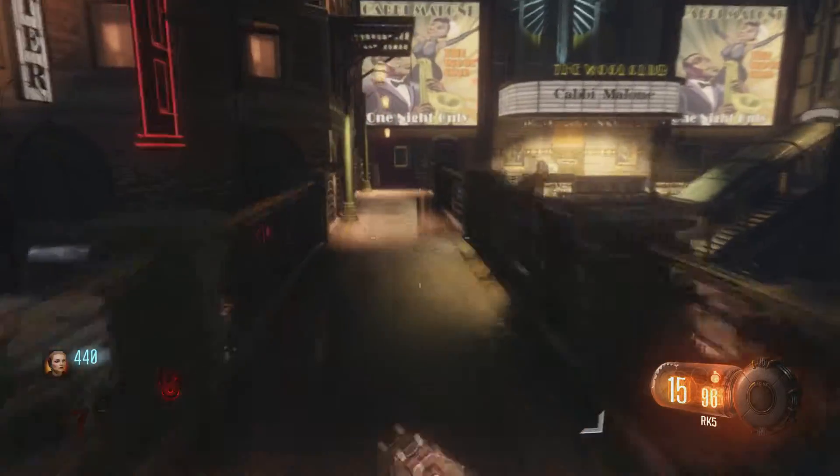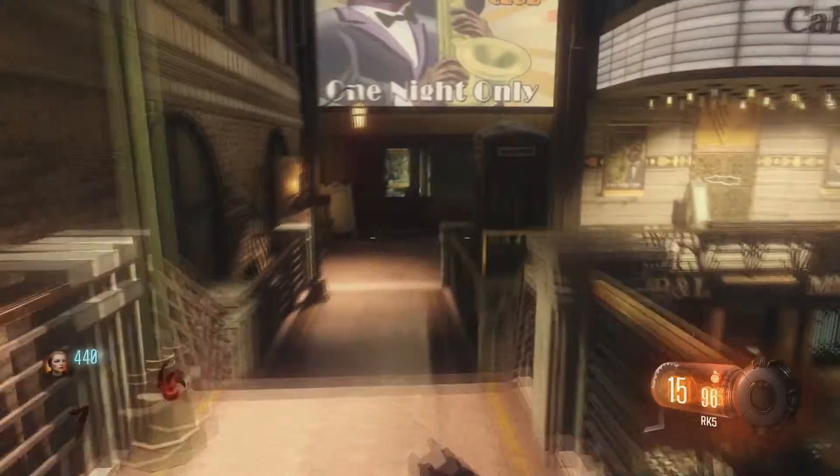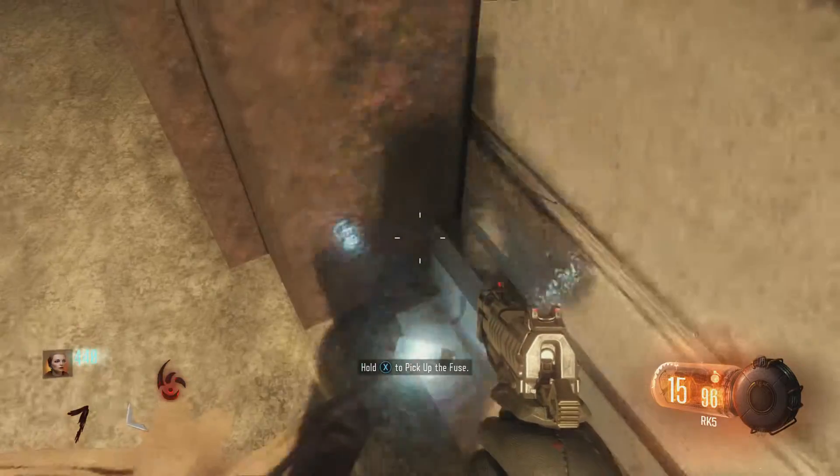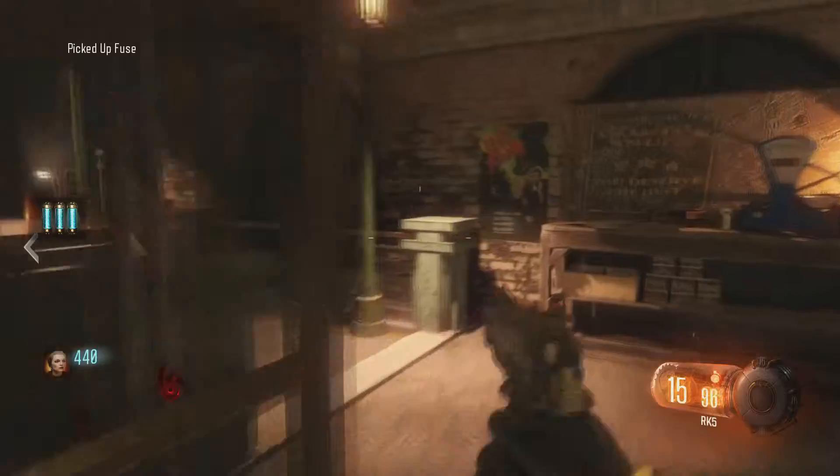You just got to look around for the fuse light. I found mine over here last time — here it is right here. Just pick that up, and now we have all three fuses. I'm going to go ahead and go through the rift now and show you what to do after that.